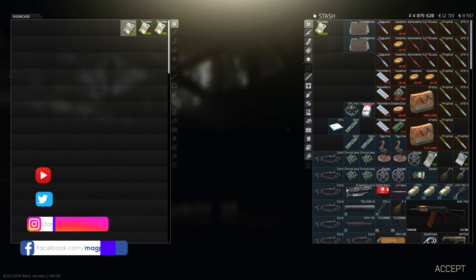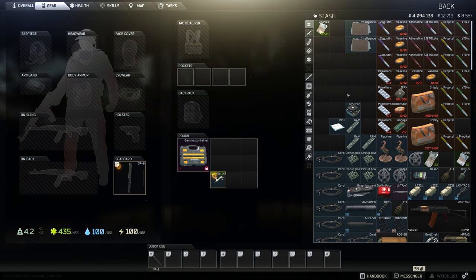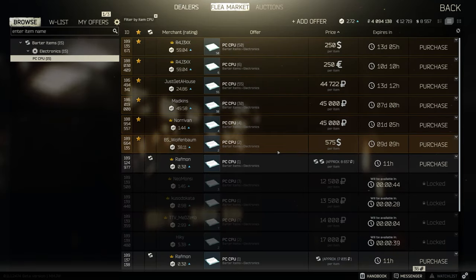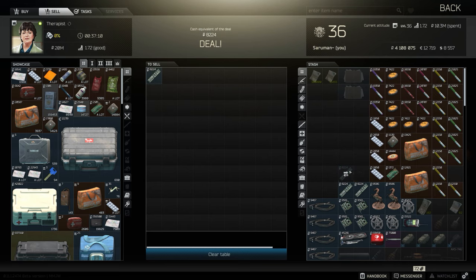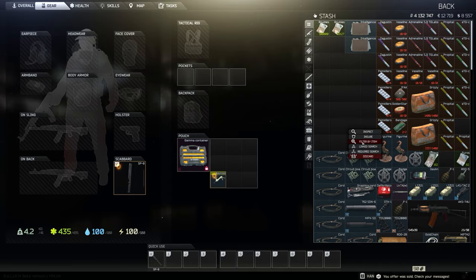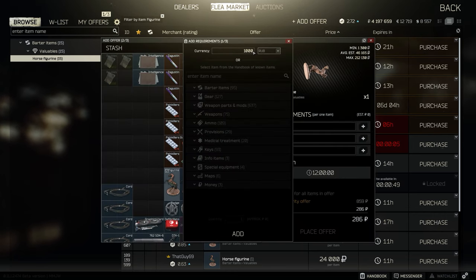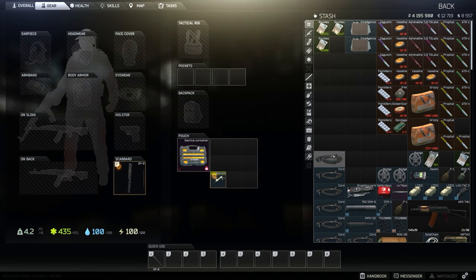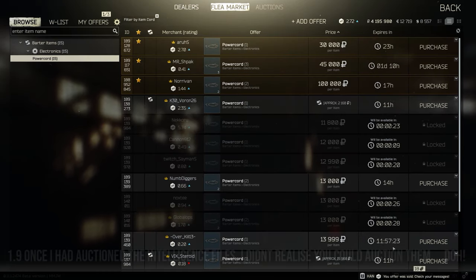I also managed to get the testing area weapons key, which sells for around 80,000 on the market but the therapist will give you 75,000 for it anyway, so I just sold it direct to the therapist. The defibrillator — another one needed for a task — I got around 130,000 rubles for that. The gas analyzer is selling pretty well at the moment; I got around 35,000 for that. So I was really happy with the loot, and once I totalled it all up, I made 1.8 million rubles in one hour of hatchet runs on this map.